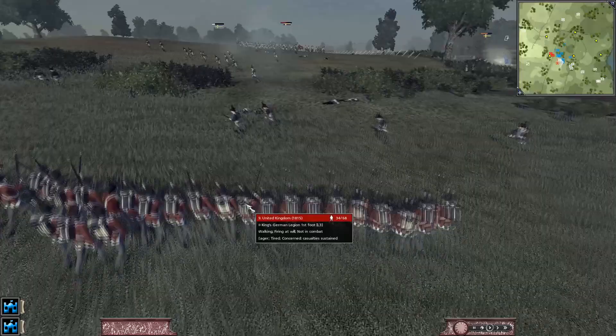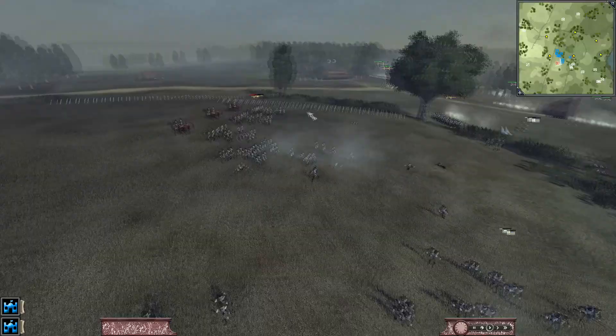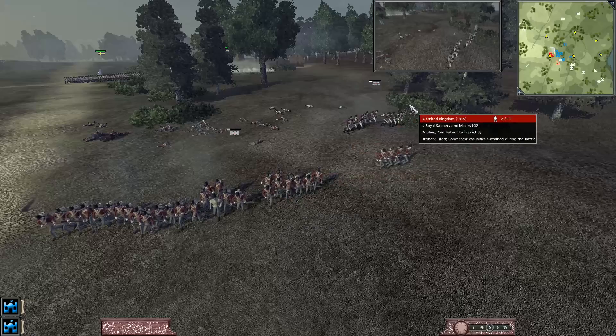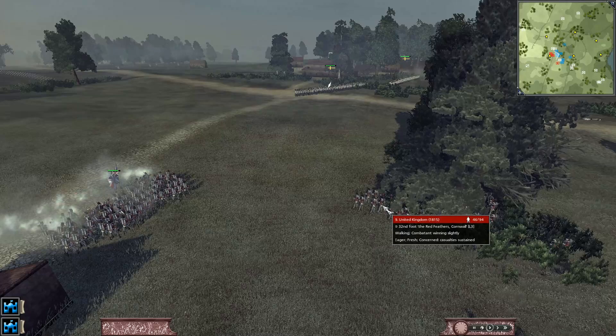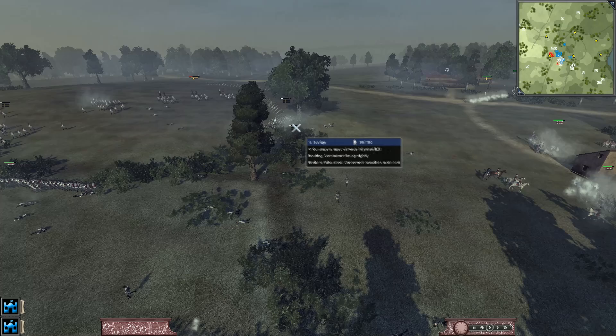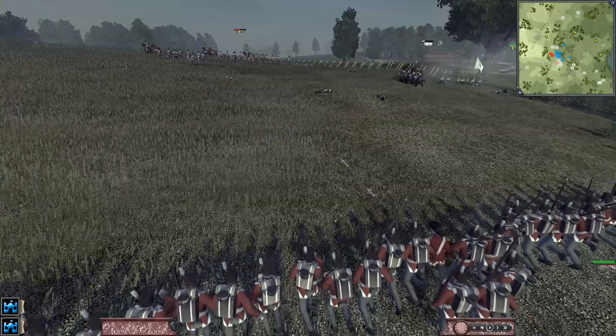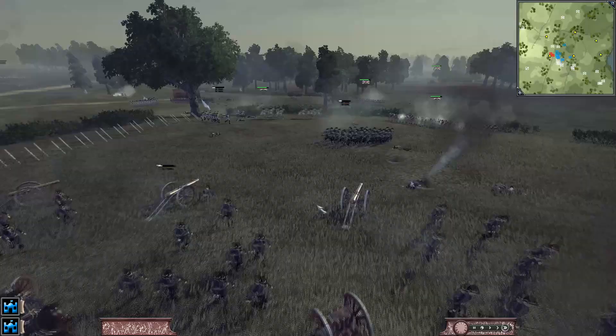Now we're going to have this unit go run and try to get to the cannons. Our cannons are firing. Those two men on the right flank have broken — which is fine. We have the Highlanders and the other unit. We broke their iron troops. Now we're going to have a united push onto this house. We're going to make sure we get rid of these cannons as well. There's not much that they can do now. We broke the cannons.